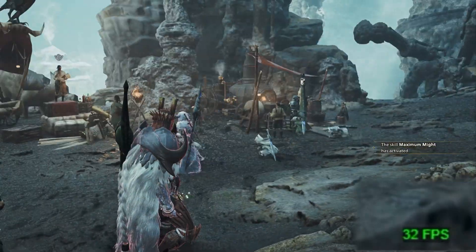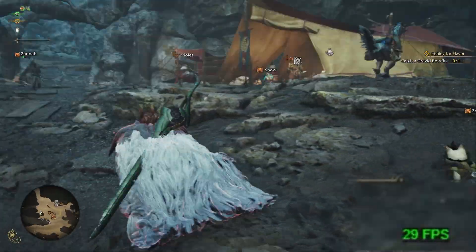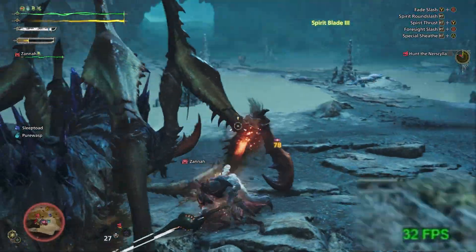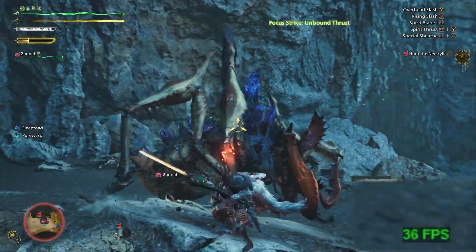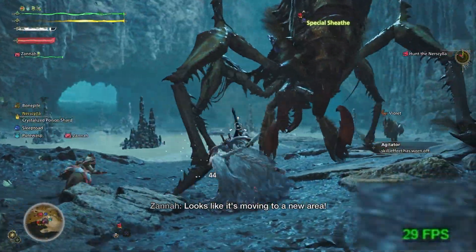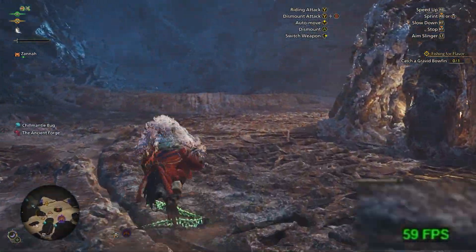Up next, I'll be looking at two mods in tandem: the Wilds Optimizer FPS Boost, uploaded by Vanilla Coffee. This mod claims to boost performance by 10-plus FPS, and I can say it definitely worked. From the testing I did, it boosted it up to 20, even 30 FPS in most areas. Before, in the villages and out in the environments, I was only getting around 30 to maybe 38 FPS. With this mod installed, I was getting a solid 50 to 60 FPS in almost all the areas I visited.